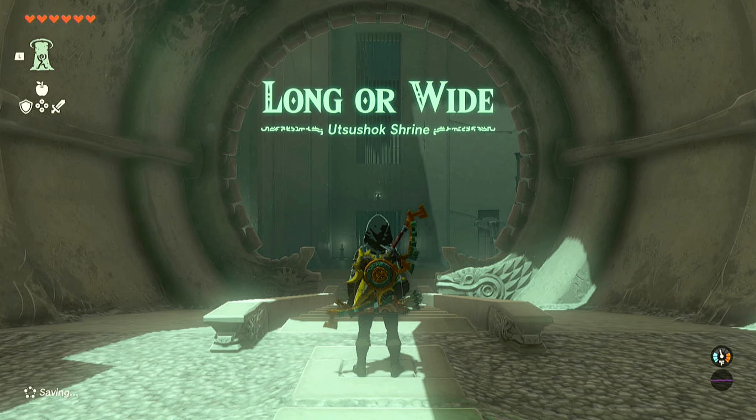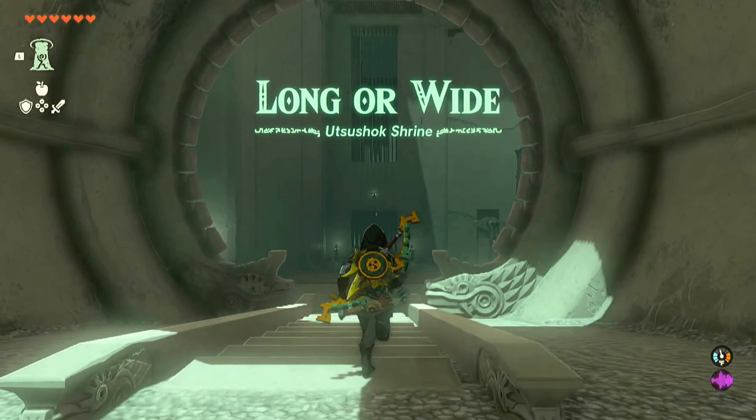This shrine's puzzle is called Long or Wide. Starting at the entrance corridor, go forward into the first main room. You'll find a mechanism with a flapper — I don't know if that's what it's called, but that's what I'm calling it — and there's also a giant orb and a rail. The goal here is to push the giant orb into the orb hole at the end of the rail. Use your Ultra Hand to grab the flapper, lift it as high as you can, and then just let go. The swing will push the giant orb down the rail and it will land in its orb hole, unlocking the gate leading to the next room.